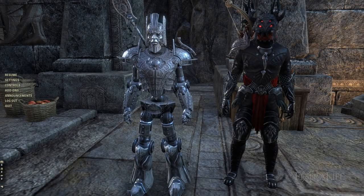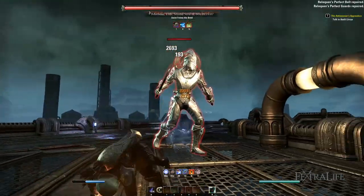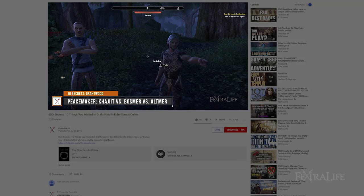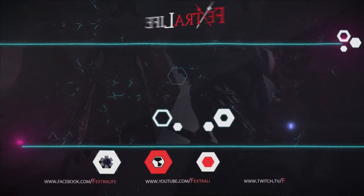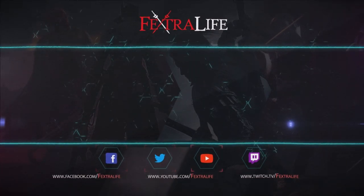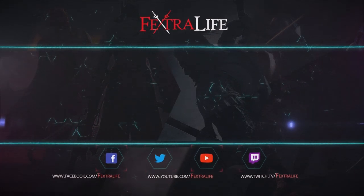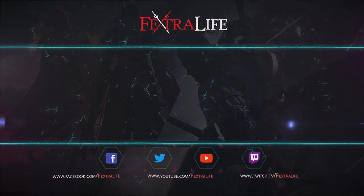That concludes our tour of the Clockwork City. If you'd like one more thing to do, make sure to check out the Trial Asylum Sanctorium, as it's very accessible on normal. Be sure to also check out the Clockwork City Trophy and Achievement Guide and the list of Sky Shards and Quests. If you love secrets, check out our Greywood Secrets video or our ESO set guides. We'll see you next time.